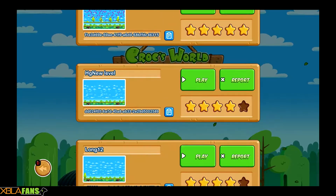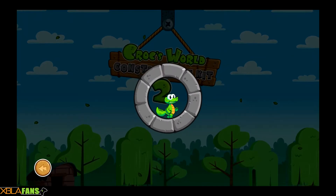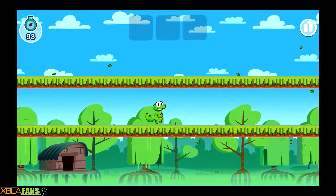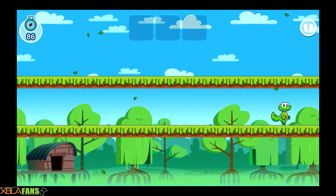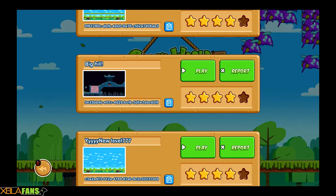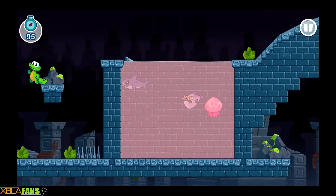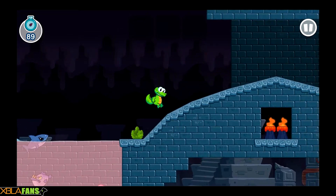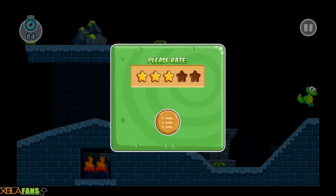Did it, guys. There's an achievement for rating a certain amount of levels. That's a lot of enemies — I hope they come down and try to kill me. He's so happy, look at him go. Big hill — this looks like the first actual level. Oh, that's a lot of mosquitoes. Hi there, shark. Made it! Hey, I did it! That's an actual level.